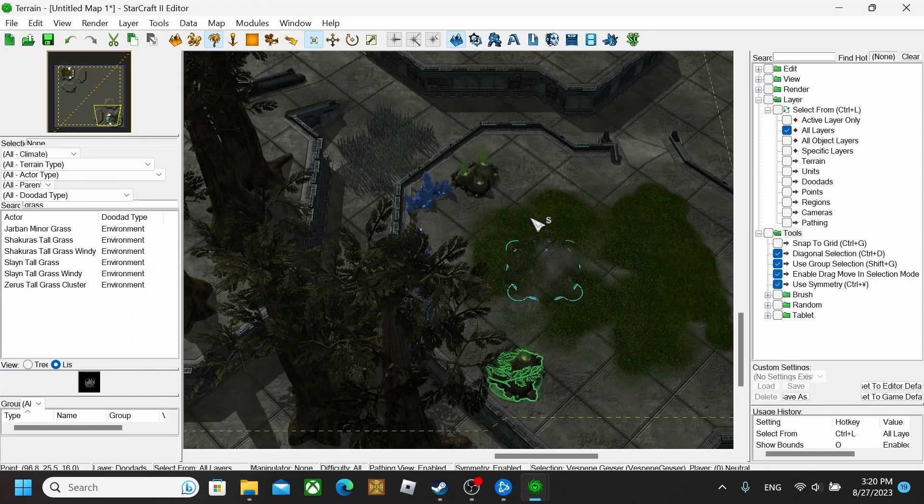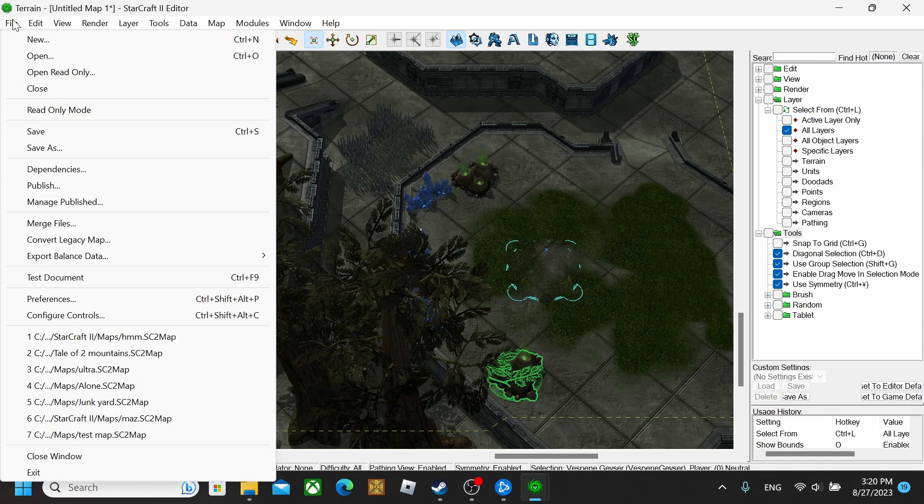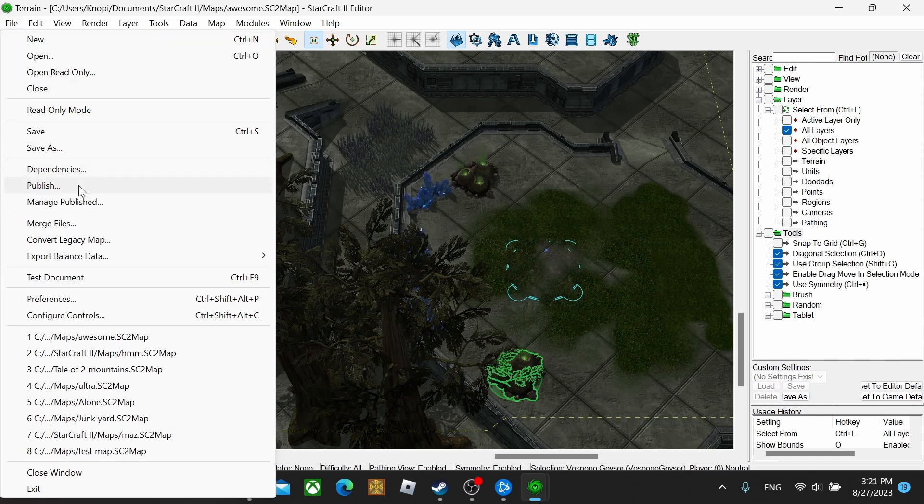Once you're all done with that, you can go and test out the map by hitting the Test Document button. Everything looks good with all the start locations and everything like that, so it will work. Now, how do you go and play the map besides doing the test? You need to go to Publish.